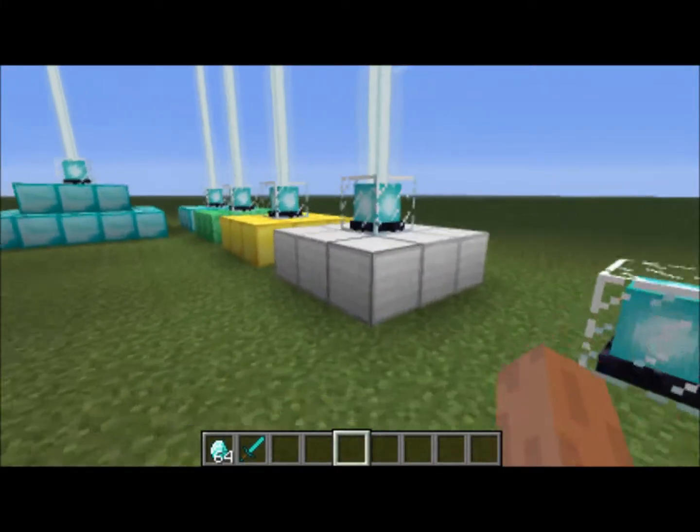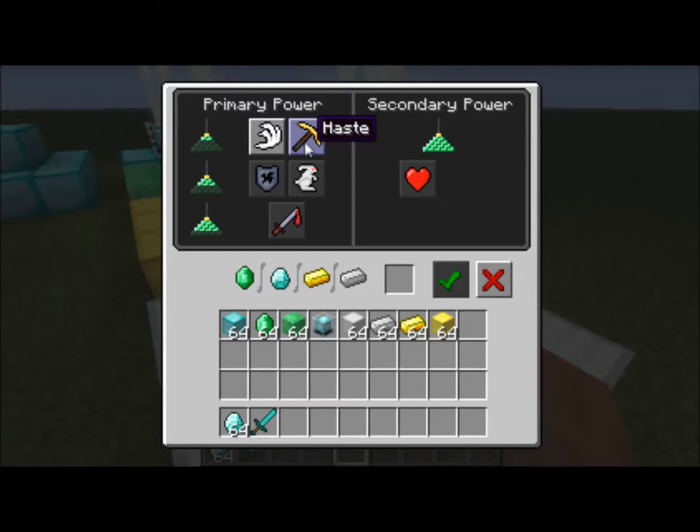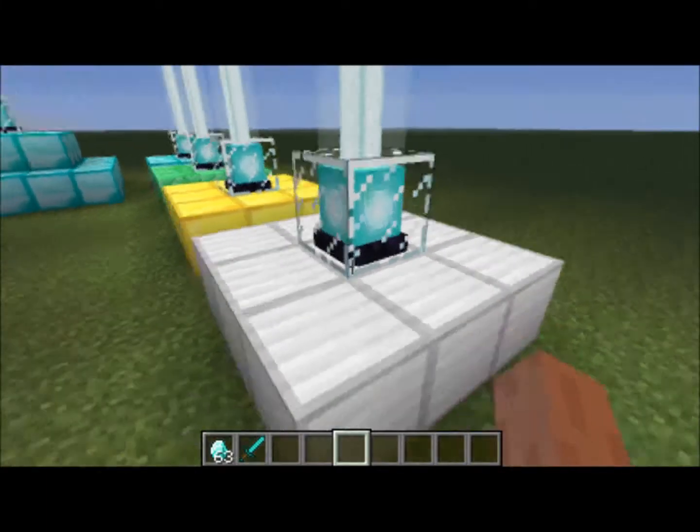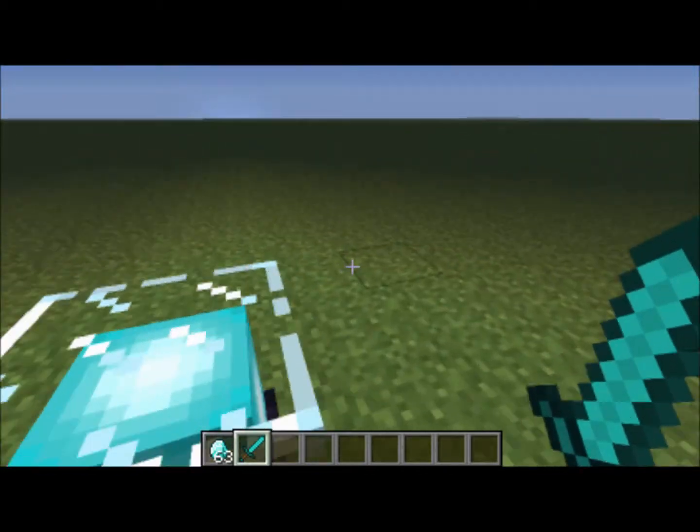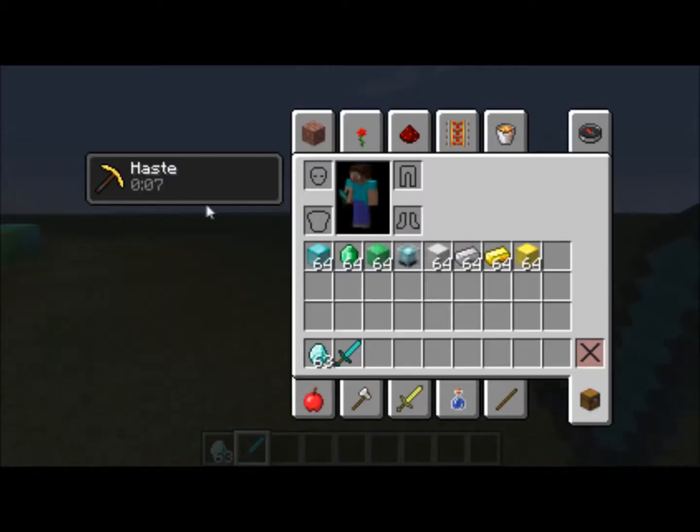Pretty much for each of these, you unlock one. Let's say you want haste — you would put in one gold, or any of the accepted materials. Click OK, wait a second, and then you have haste. But it's not like a normal potion.